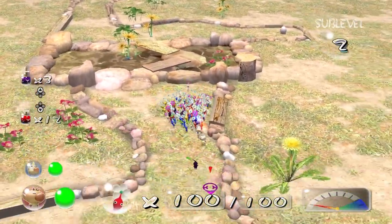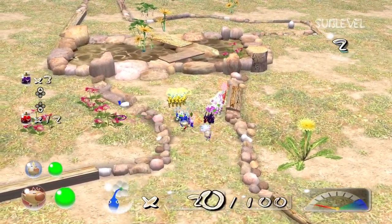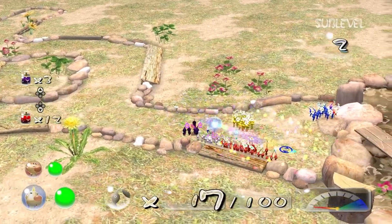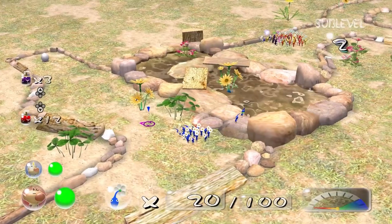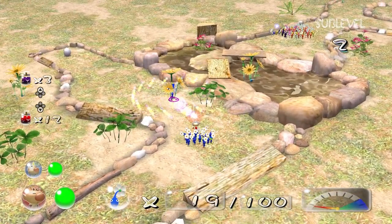This is where we can only bring blues — a lot of this mainly just uses blues. It's not fair for these Pikmin, but at least we got tons of normal spicy sprays, so if we need them we can use them.